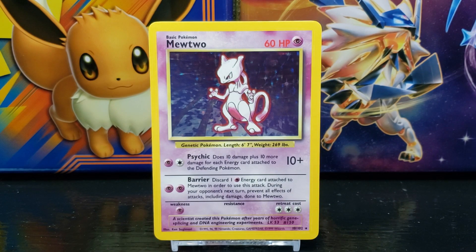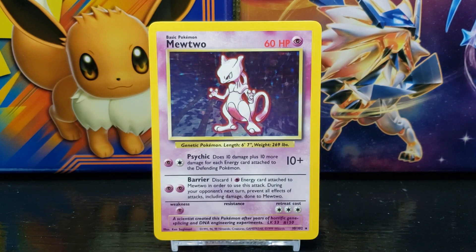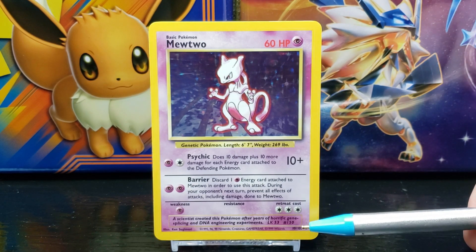Below this you have the Pokémon's Pokédex entry, which reads: 'A scientist created this Pokémon after years of horrific gene splicing and DNA engineering experiments.' After that you have the featured Pokémon's current level, which is level 53, and next to that you have the Pokémon's Pokédex number, which is number 150.